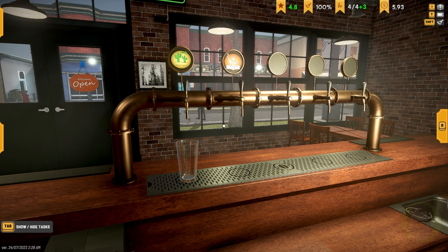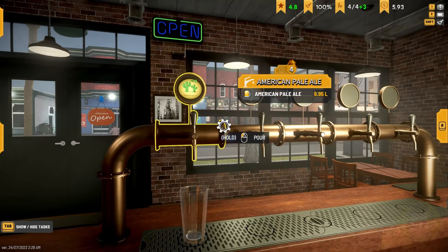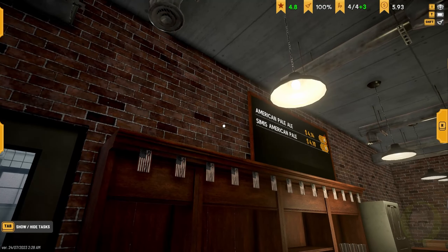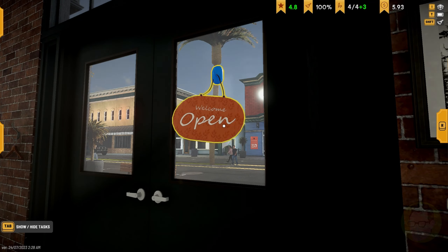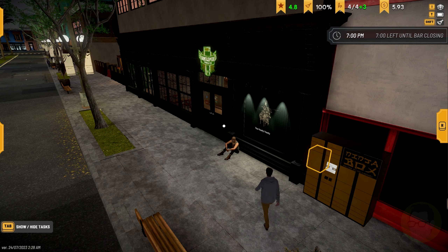We had a big mess up there, but we've got two beers up — we've got Simi's American Pale and American Pale Ale. And soon we're gonna have a lemon one. Basically what we'll do now is open the bar up and do another shift. To infinity and beyond — the Feasty Yeasty!